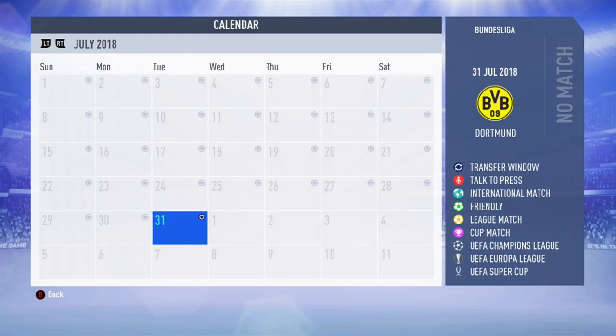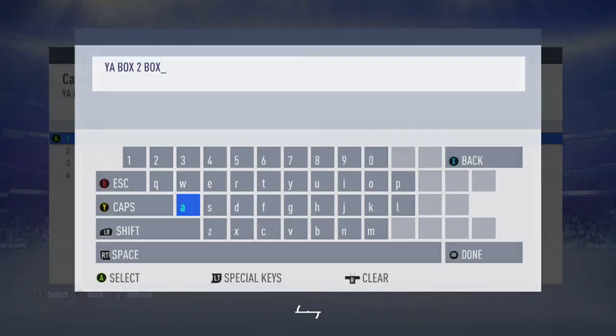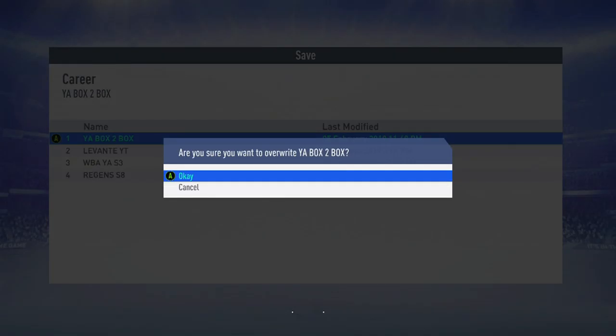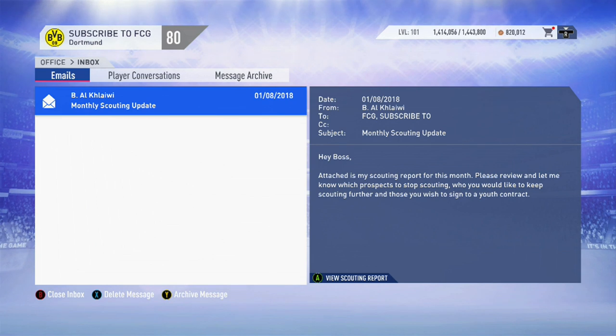So what I'm going to do now is sim forward to the day before the first scout report is due to drop and save my game at this point. What this does — and the reason for making the scout reports return on different days — is if you save your game at this point and the scout returns some terrible players, you just drop back on this save. If you spread the days out for when the scout reports are returning, you don't have to disregard all three scout reports. You can pick and choose the best players as you go through.